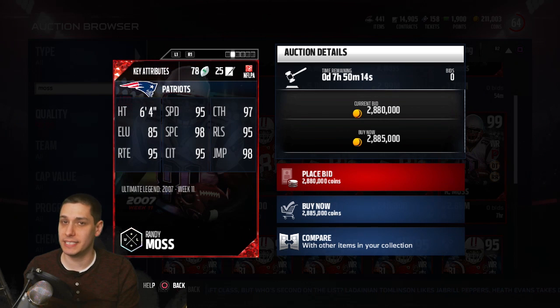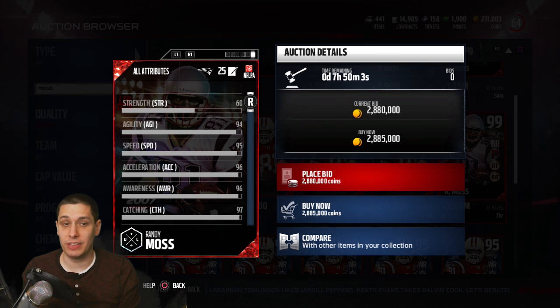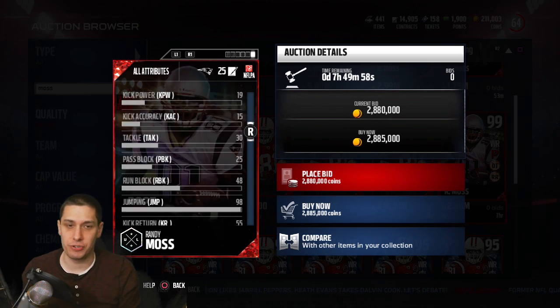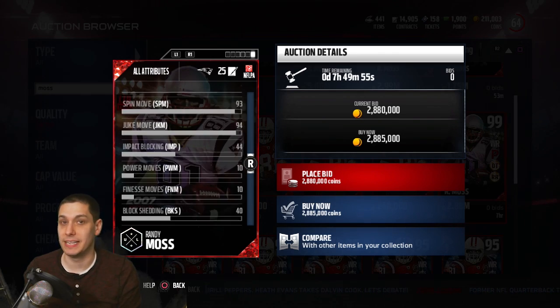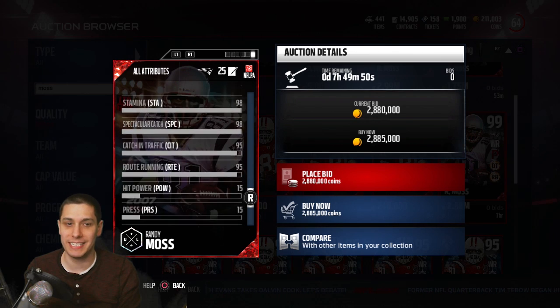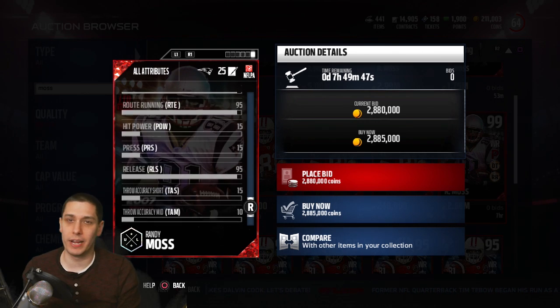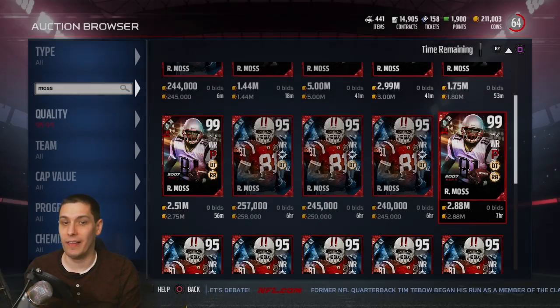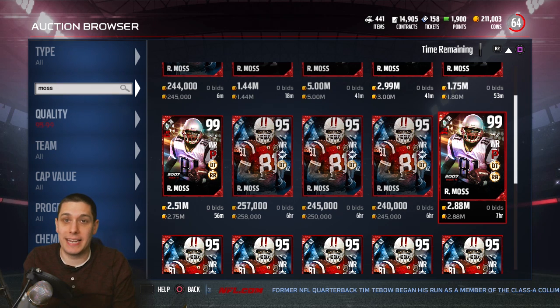This version of Randy Moss is the limited edition one, which is what we're going to focus on today because it's the majority of what people are looking for. 95 speed, obviously very, very good given where we are currently in the game. 95 speed with 96 acceleration, he has great catching attributes as you would expect out of a Randy Moss — 98 jumping. He's also 6'4", so all of that stuff makes him one of the best wide receivers in the game. Crazy spec catch, really good catch in traffic, route running — which he was never that great at — but they still give him 95 route running. Great release as well. There's really not anything that Moss isn't really good at, to be honest, other than maybe run blocking.